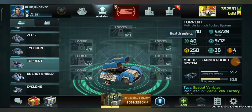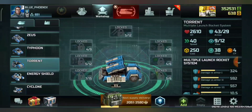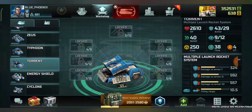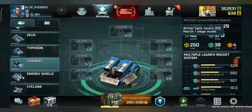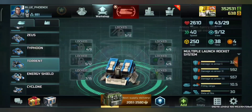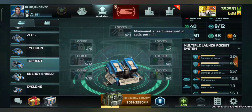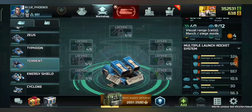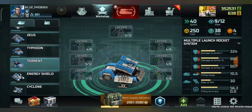Now looking at the Torrents — HP is 2610. Armor on march mode is 43 and on siege mode is 29, so it has good armor at march mode. Speed is 40, which is greater than Mammoth. View is 9 on march mode and 12 on siege mode — more views than Mammoth.